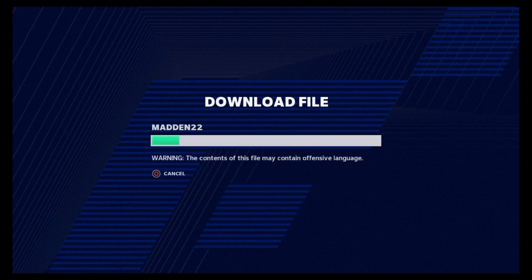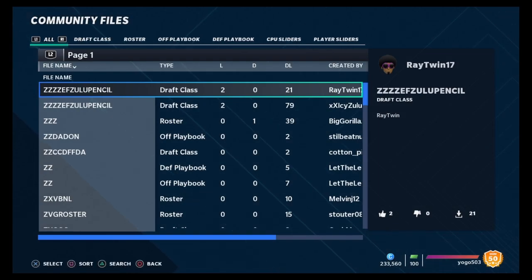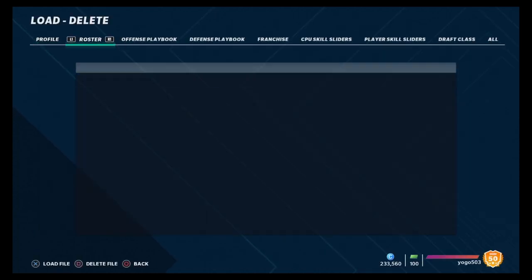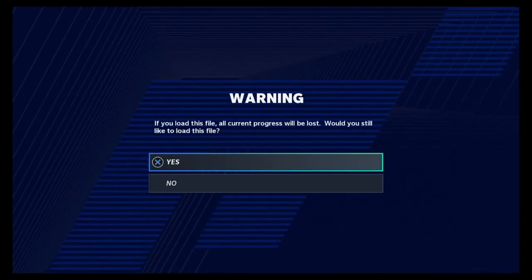I already have it downloaded, I'm going to overwrite — because why not? Then, first things first, go to Load and Delete Files, go to Rosters. The roster's titled Madden 22, even though it'll probably be a little off. The guy's just trying to make himself look different than all the people who are just saying NFL Draft.